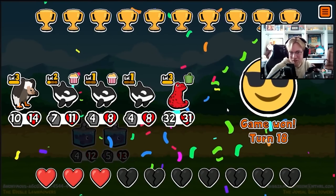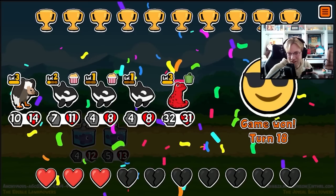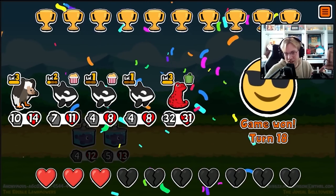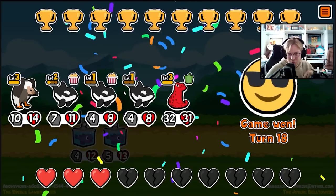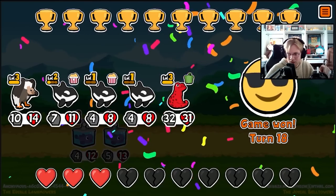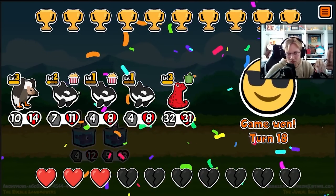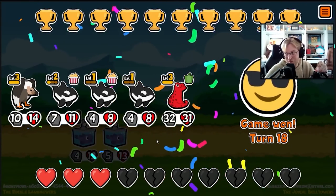I thought we lost because his orca summoned something else, which summoned a seahorse, and the seahorse moved our vulture forward — I think. But then our orcas summoned three blobfish and the seahorse, so it's a very good chain.